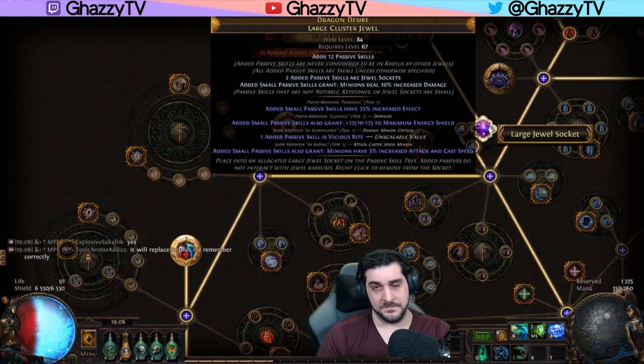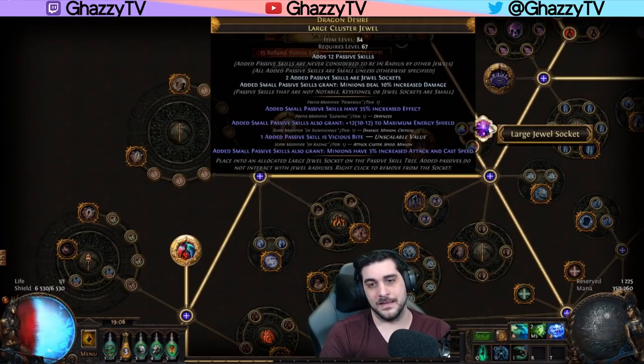Then whichever tag you choose — it doesn't matter — you can do remove and add either attack or caster, because it has both tags, and you do any of those crafts till you get 3%. This allows us to choose the cheapest option, which is most likely the attack version. It's only a one-in-three chance to hit tier 1, so it's very easy to craft. The only annoying part is hitting the prefixes, which costs an average of 400 to 500 chaos.